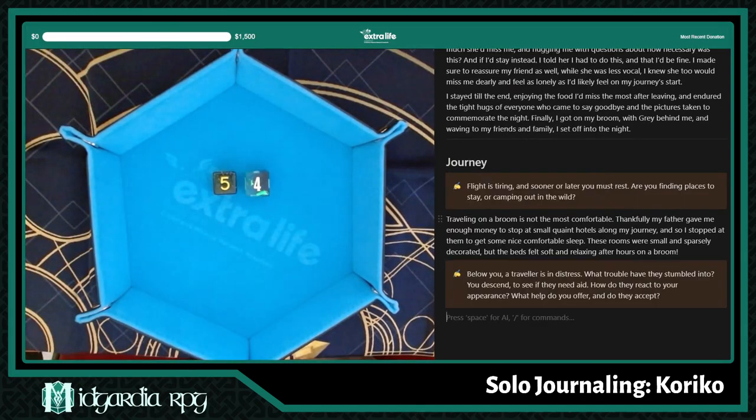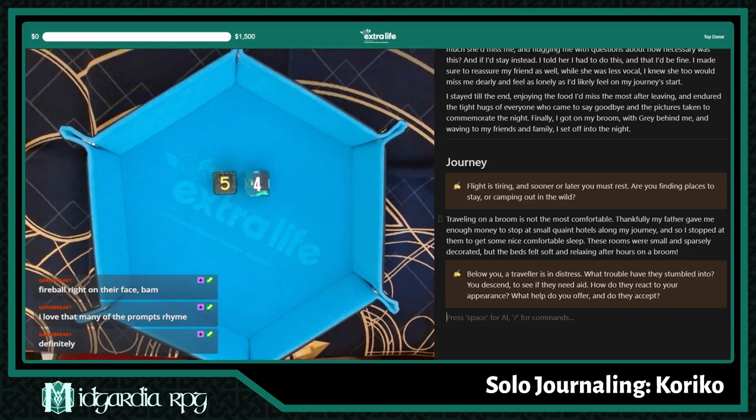We rolled a four for the encounter — a distressed person. The prompt says: below you are travelers in distress. What trouble have they stumbled into? You descend to see if they need aid. How do they react to your appearance? What help do you offer, and do they accept? The suggestions: broken promise, broken bones, monster trouble, cursed stones — and I notice they all rhyme.